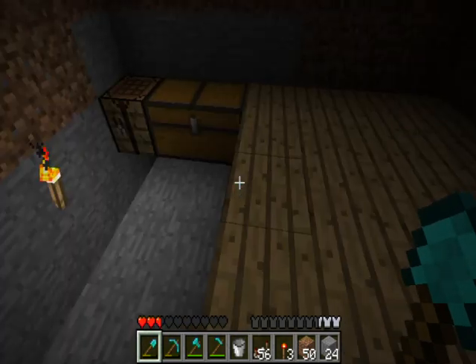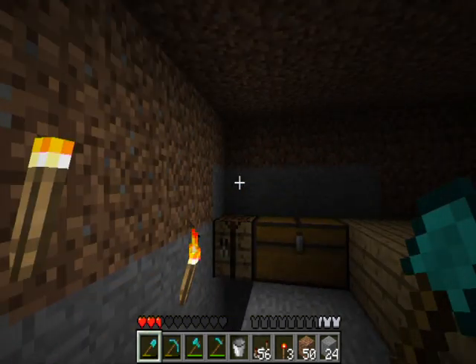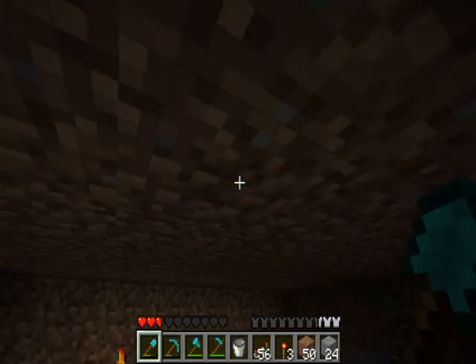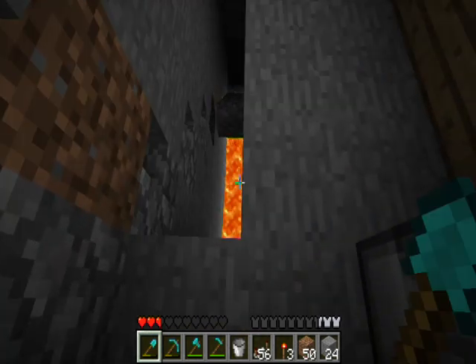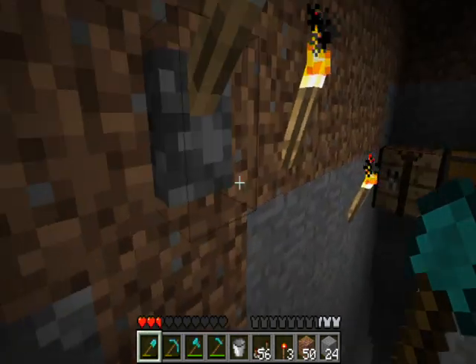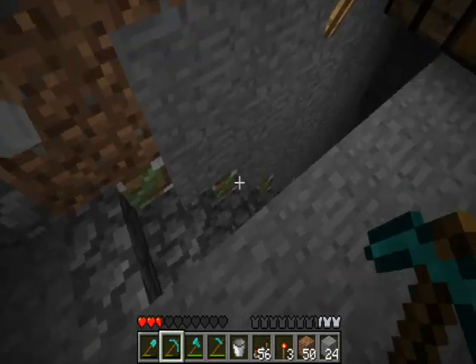Hello again Minecraft community. This is another video where I want to show a few proof of concepts and roughly how they're made. First thing: the stairwell trap goes down into a lava pit. Just quickly show you how this one's made.